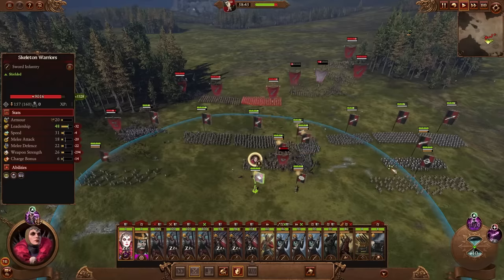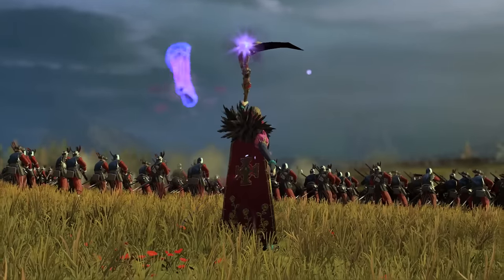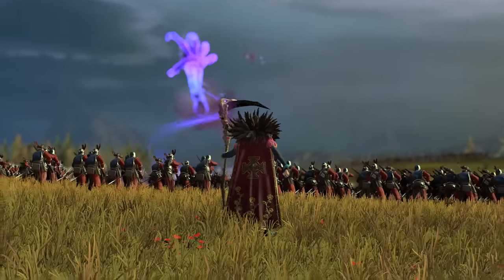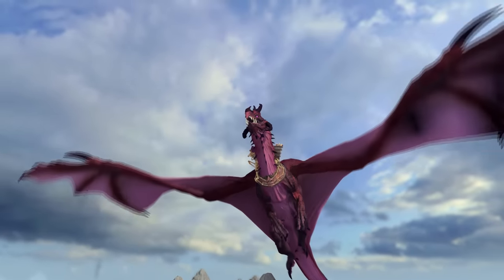Elspeth provides the fantasy of the morally grey saviour of the Empire. Doesn't always do things the way that people might like, but she does get the job done. The way Elspeth fits into the Empire roster is that she is a spellcaster character in the same way that Gelt is, but with a different lore of magic. She also rides a Carmine Dragon, which is a monstrous mount, and not many spellcasters in the Empire roster actually field them.